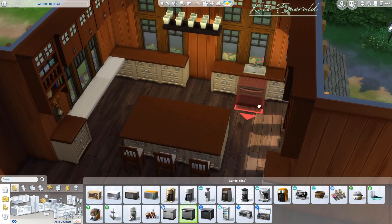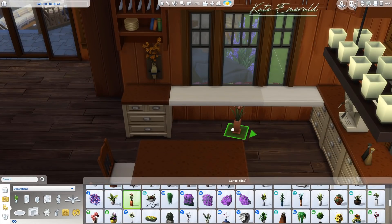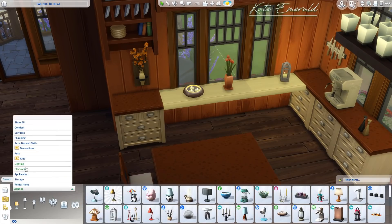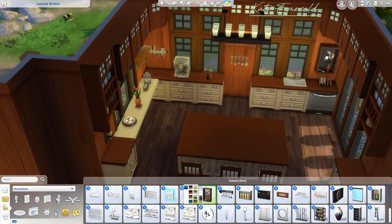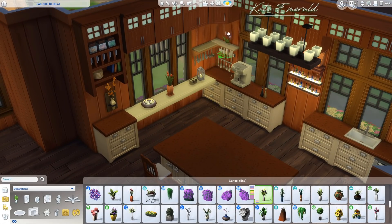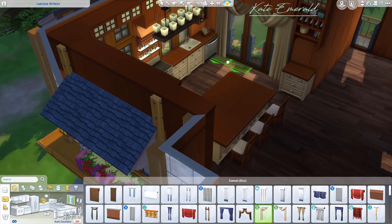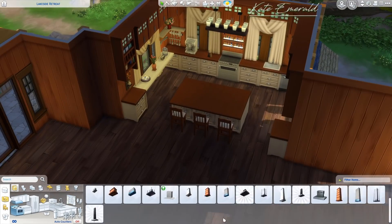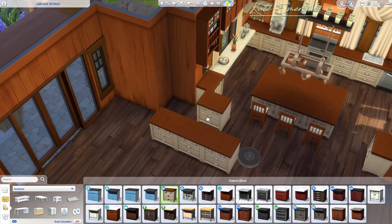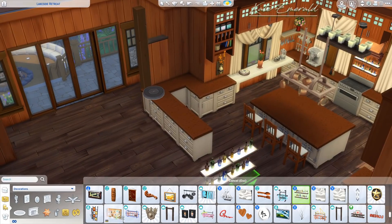A one-floor build makes total sense for a rental vacation cabin. A lot of players enjoy playing in bungalows because you don't have to switch up and down — sometimes you almost lose your sims and it can be super stressful. There are three bedrooms: two regular bedrooms for adults with regular beds, and one kids room with two beds, so you can go on vacation or live here with two kids.